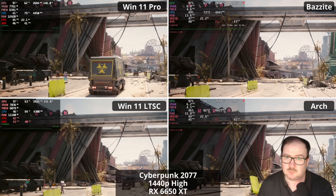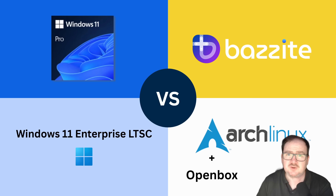In this video, not only are we looking at Windows versus Linux gaming performance, we're actually looking at two versions of Windows versus two versions of Linux. Windows 11 Pro or Home is the default for most PC gamers. Everything runs but it's bloated and constantly phoning home. Background processes and forced updates can eat into system resources and for some, that's a deal breaker.